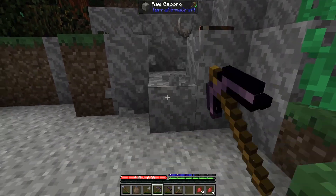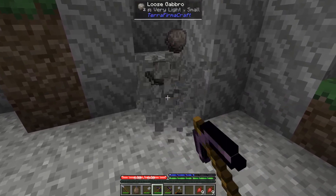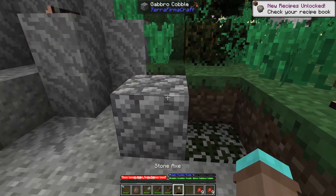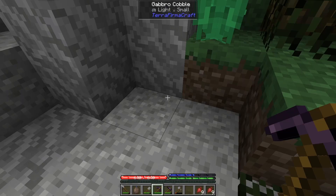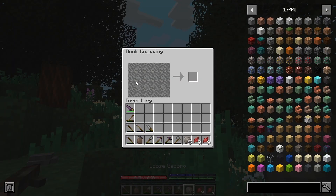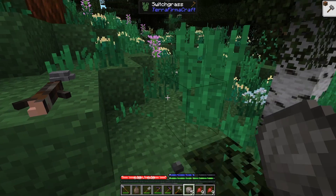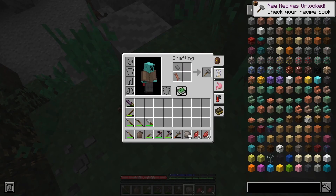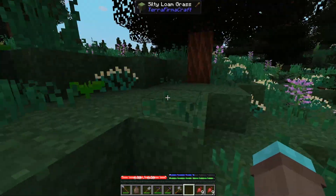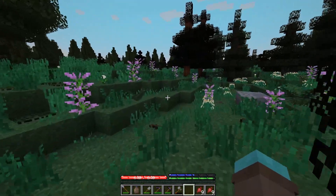I can mine this with the pickaxe that we have now, and I want to see what these blocks look like. They look the same as the andesite. I think we can use this to maybe create some flux. Limestone, dolomite, chalk, marble — I think those are the four you can use for flux. So not great, Gabbro. I'm going to keep searching for some rocks here.